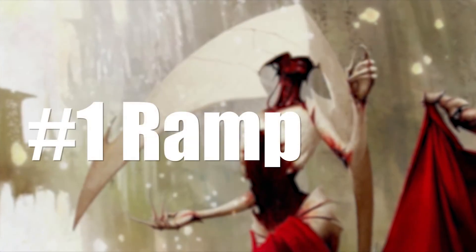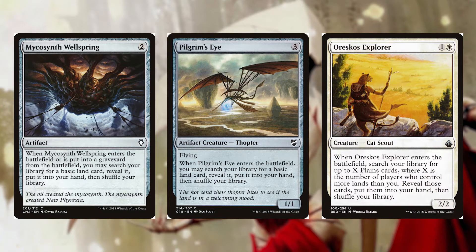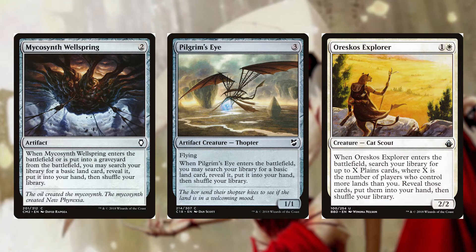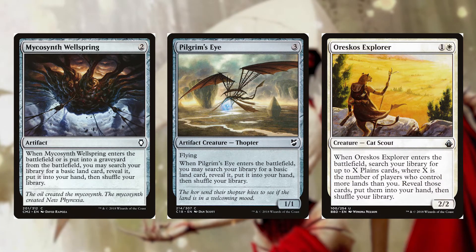In every deck we're going to need some ramp. First up is Mycosynth Wellspring for two mana — when it enters the battlefield or is put into a graveyard from the battlefield, you may search your library for a basic land card, reveal it, put it into your hand, then shuffle your library. Next is Pilgrim's Eye for three mana, a 1/1 creature with flying — when it enters the battlefield, you may search your library for a basic land card, reveal it, put it into your hand, then shuffle your library.